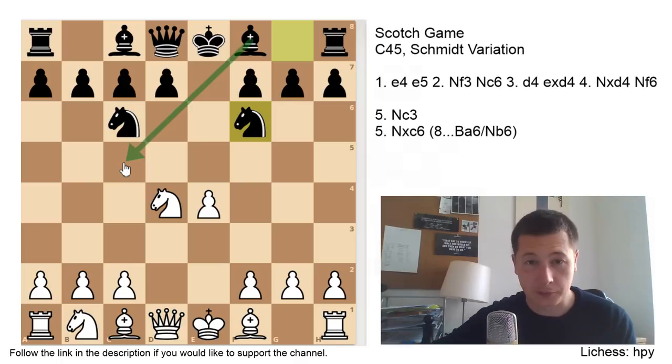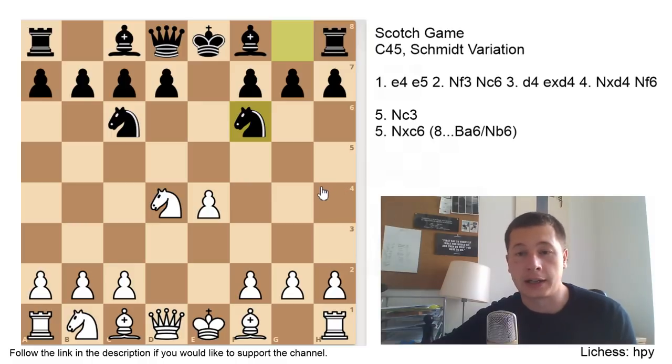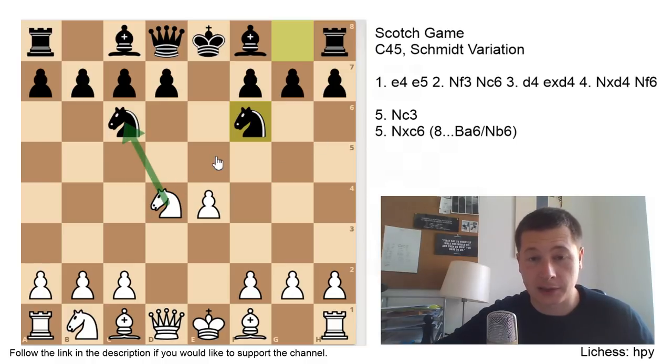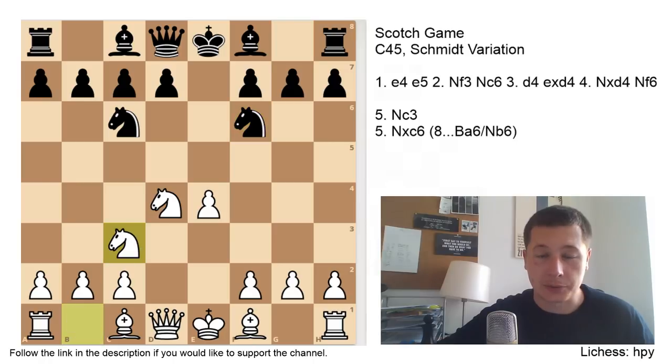Previously we've been looking at Bc5, which is the classical, and also Qh4. Now the variation branches out with two of white's main moves: Nc3 and Nxc6. By far the more popular move is Nxc6, which leads to all the mainline complications — the battleground in which Kasparov and Karpov fought in the 1990s. Nc3 is considered to be a sideline, so we are going to look at that first.